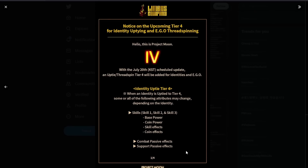Uptie 4 is very promising — it changes everything: base power, coin power, skill effects, coin effects, and even your passive and your support passives. All of it is going to get changed with Uptie 4. So your bad units are going to become good units.